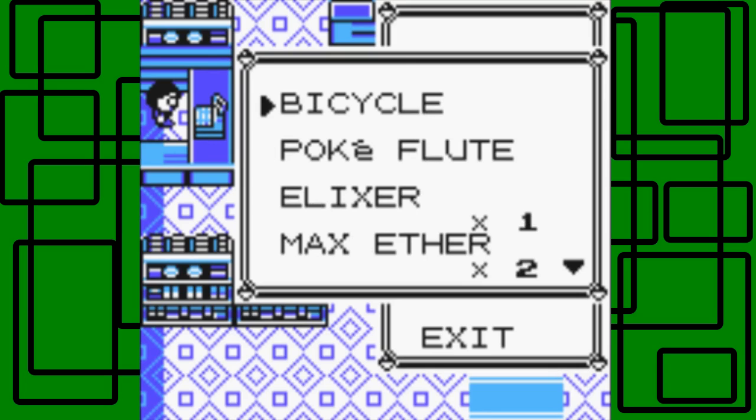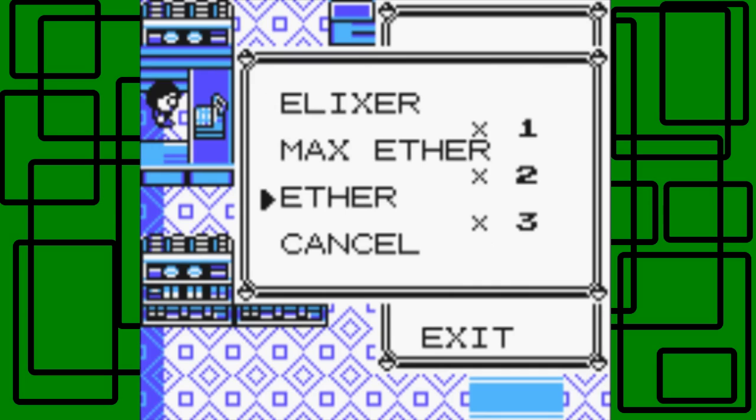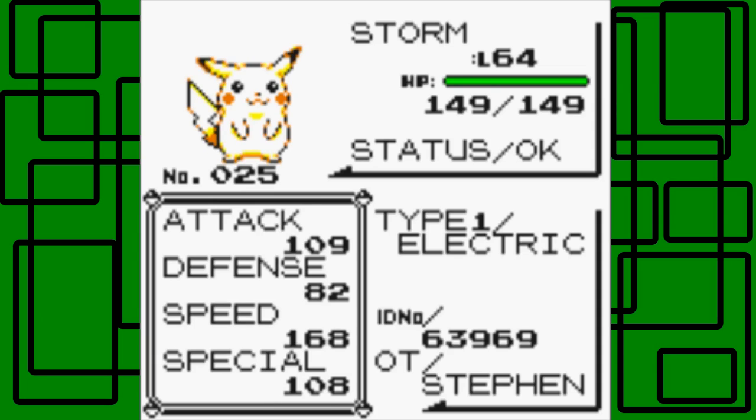I did a test run for the Elite Four floor and didn't have any trouble. I'm just carrying these items along just in case I need to restore any of my Pokemon's moves. But here's my Pokemon — all at level 64. I won't go through the number stats, but I'll go through the moves.